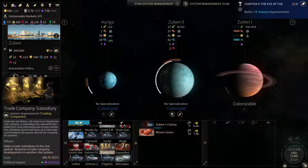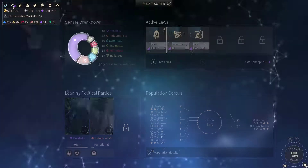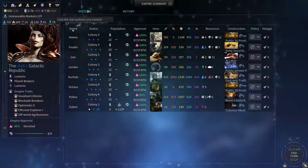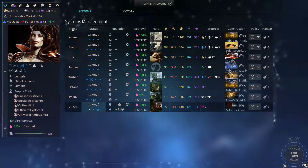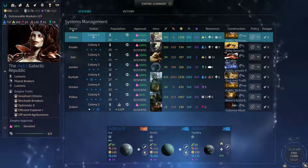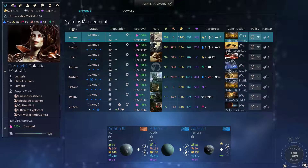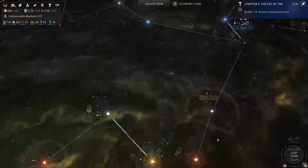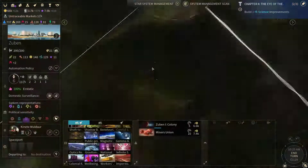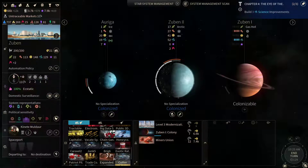In the meantime, we could upgrade Zubin further. We still don't have enough dust glitter to grab a level 4 upgrade, so we may as well grab Zubin. Let's do that.